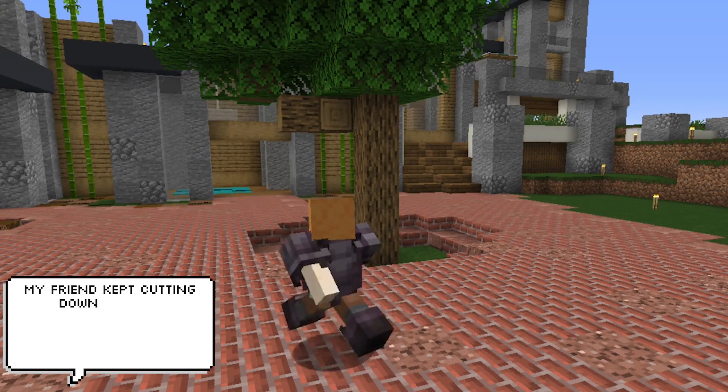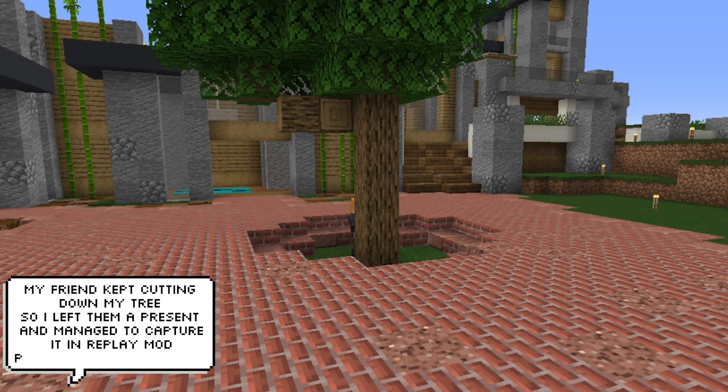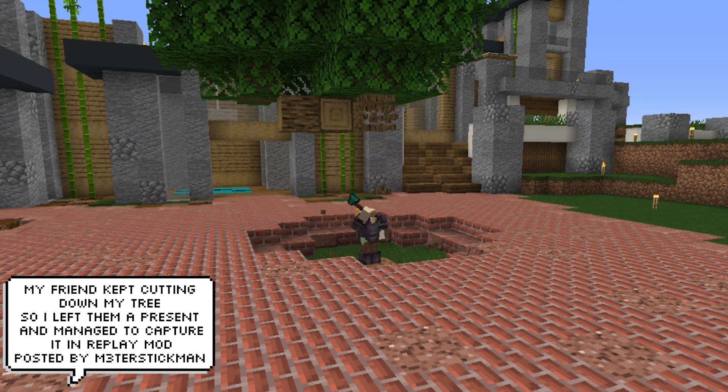A player by the name of MetaStickMan was annoyed by his friend who kept cutting down his tree, so he left him a little trap and captured it with the camera mod. And the outcome is hilarious.